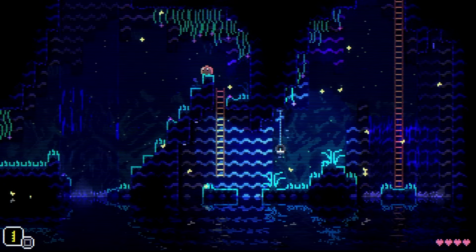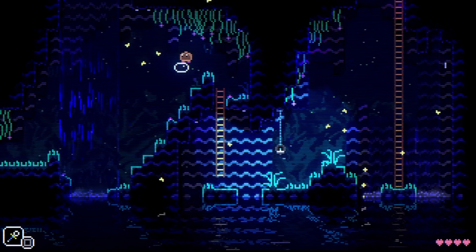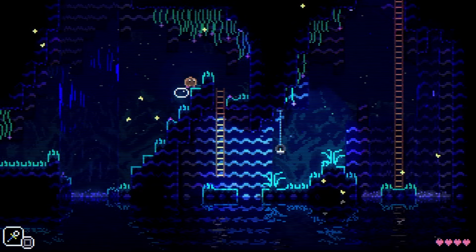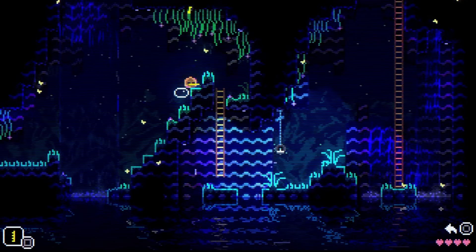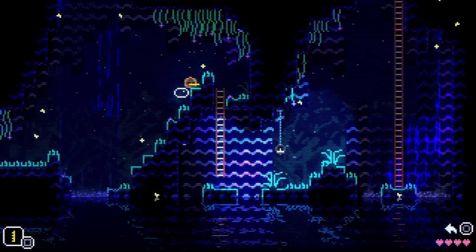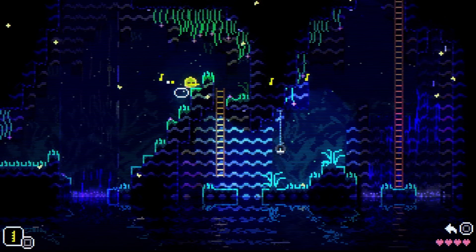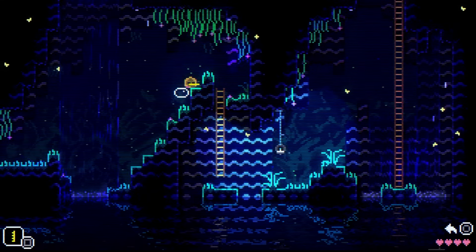Stand at the top here and switch to your bubble wand and blow a bubble. You need to land so the bubble doesn't pop and your character is bouncing like this. Then you want to change to the flute and play most of the travel song — everything but the last note. So go: right, right, left, left, down, down, and then up once. Then you need to hit triangle.